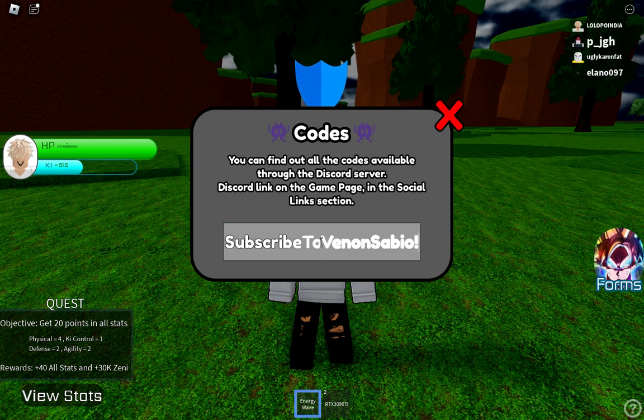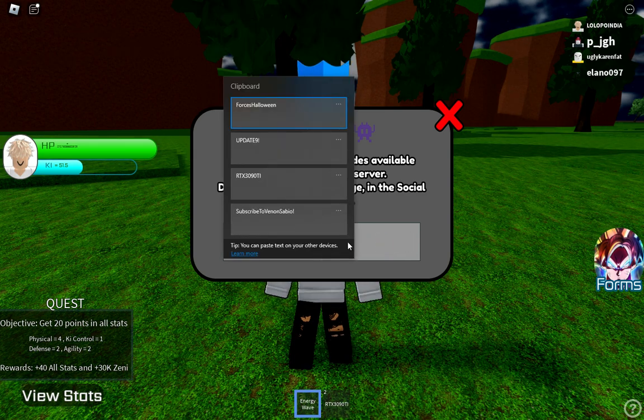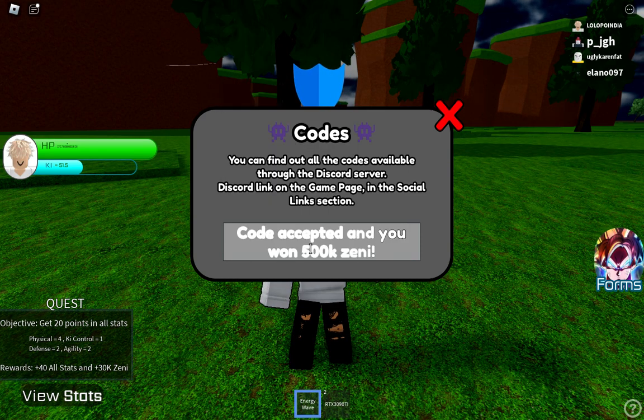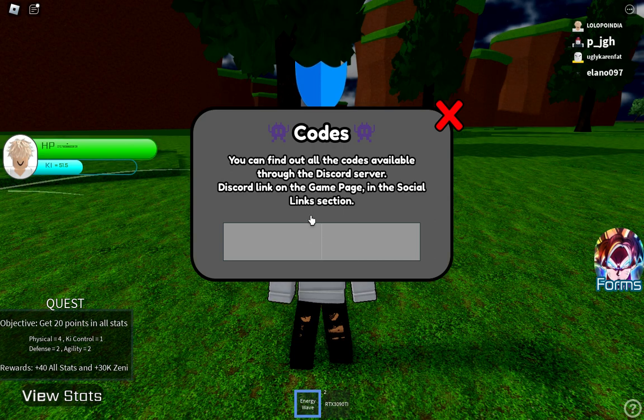The next code is 'subscribe to venen saboy'. Check the spelling carefully, don't make a mistake. I got 30k Jenny — okay, that's not that much, but it's okay. Now let's use the next one — we got 500k Jenny! This is insane, I have a lot of Jenny right now.